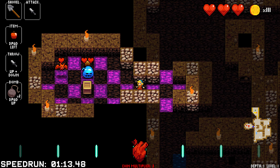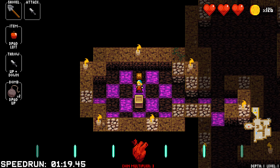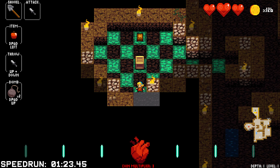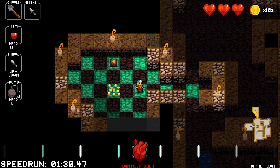The skeletons raise their arms then drop down. Now we can drop a bomb here to destroy this crate — I think we will do that, and it's just full of gold.